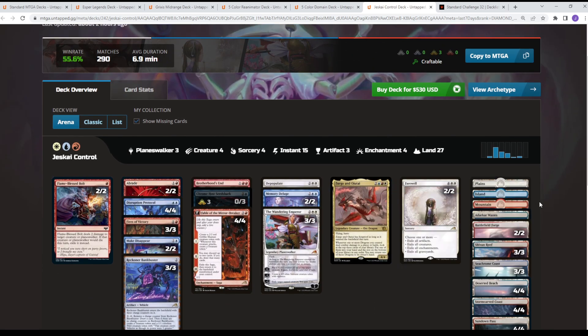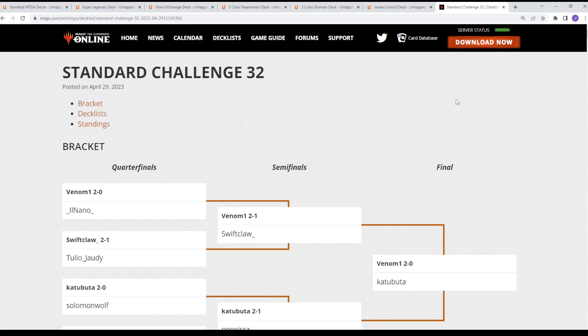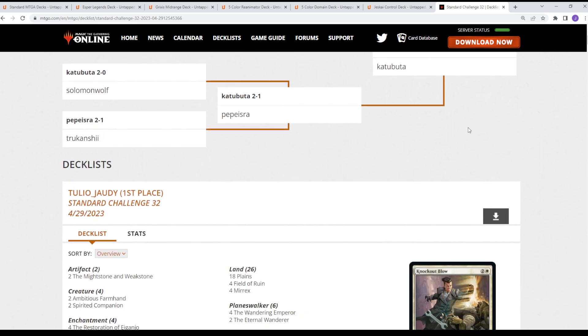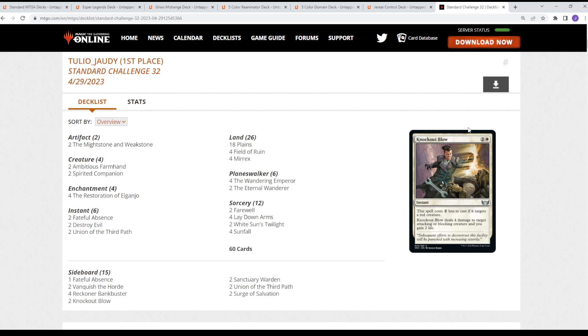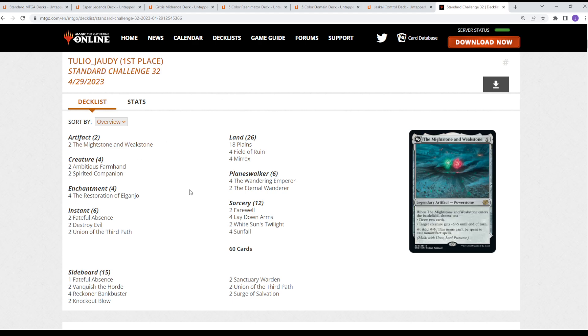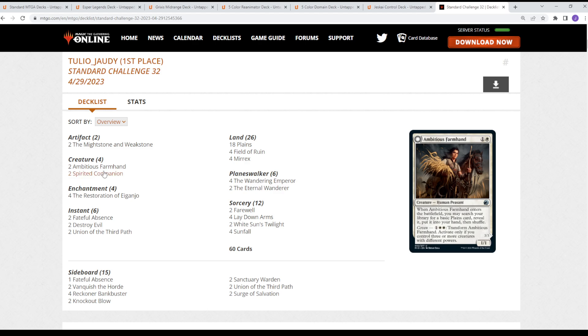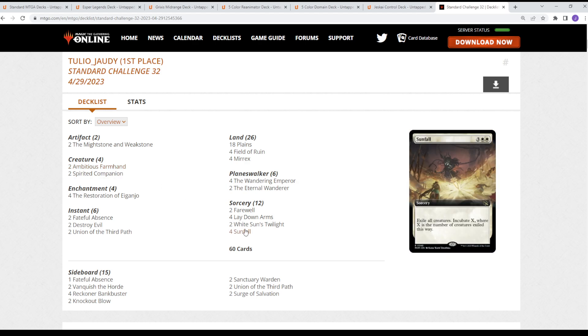We've seen a lot of black-red-X midrange piles. Taking a look at the MTGO Standard Challenge top 32 results, we actually see a lot of mono-white. Looking at a more controlling version: Meekstone, Mightstone, Eternal Wanderer, Wandering Emperor, White Sun's Twilight as a sweeper. The only creatures in this deck are Ambitious Farmhand and Spirited Companion — really just creatures that help you get to your next spot. We see four-of Sunfall in this list as well, really just looking to kill everything.